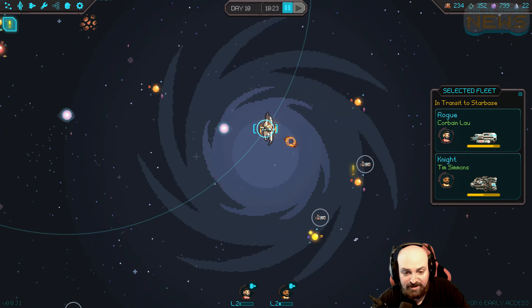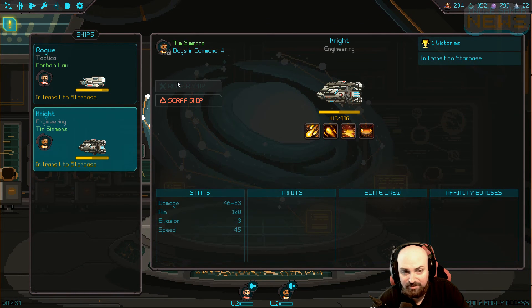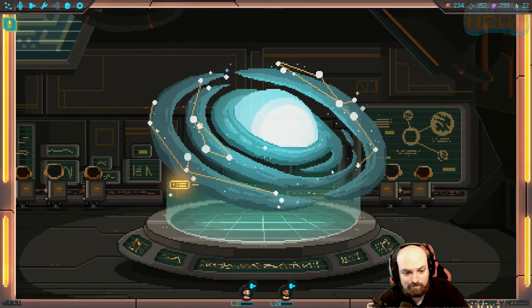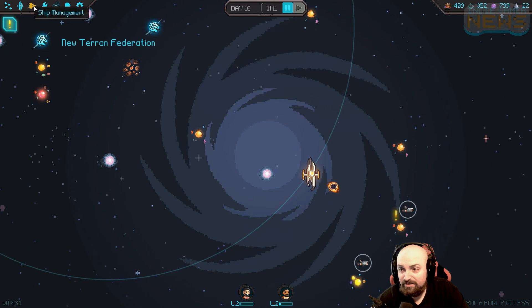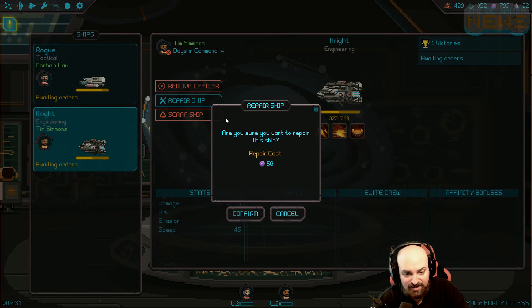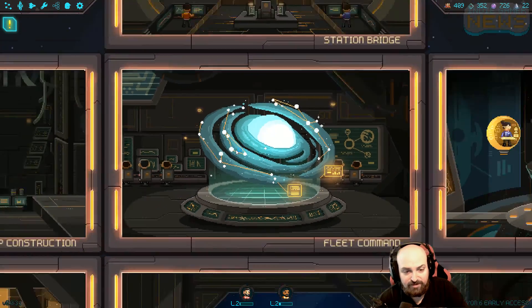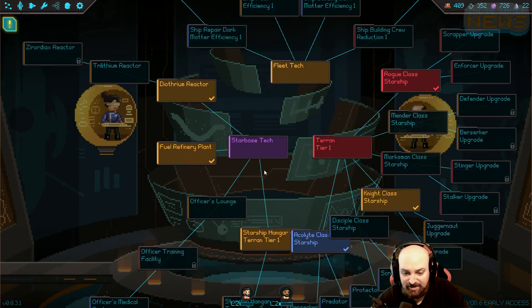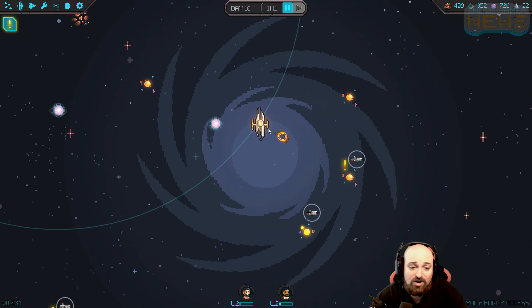We have 22 fuel right now. Can I repair this right now? What do I need to repair it? Oh, they didn't make it home yet - okay, now they're home. So if I go here I can repair ship. Dark matter or whatever, okay. The next thing I'm gonna want to work on is getting an officer's lounge, but I don't have enough scrap yet. I want that so I can get another officer and have another ship helmed.